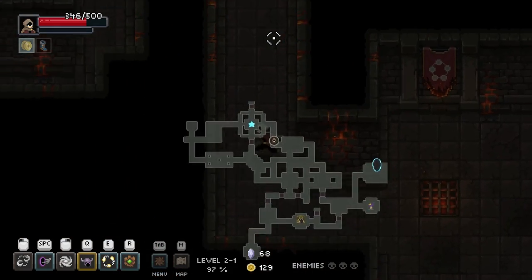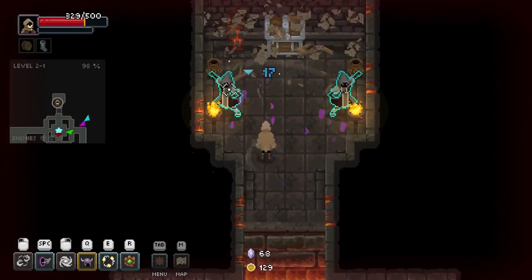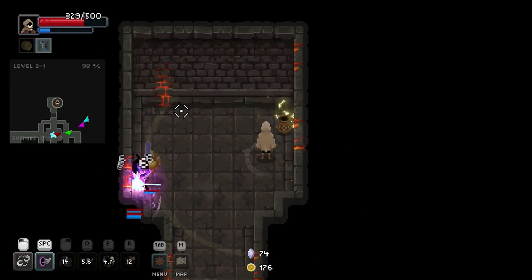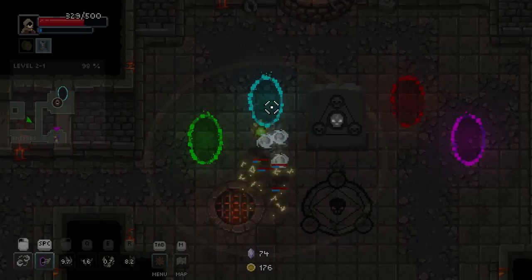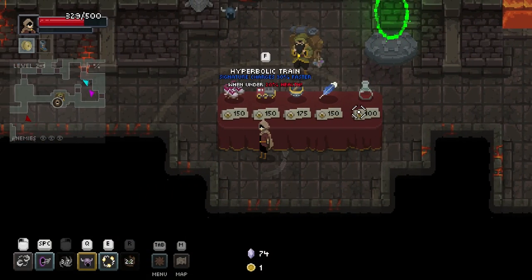Where are we? We do have a shop left — no we don't. Summon everybody, do our work for us. We got something — I think it was just health. We have to do that just in case. Signature charges — 30% faster on 20% health sounds cool, but oh well.